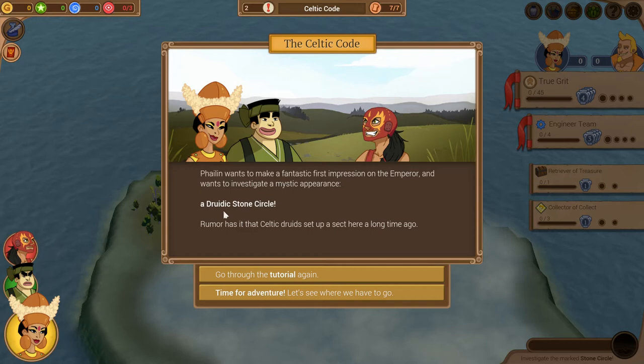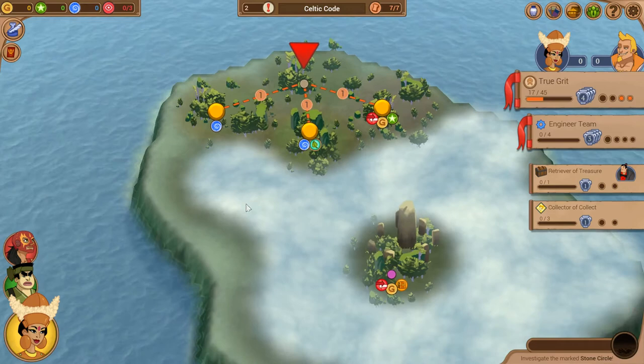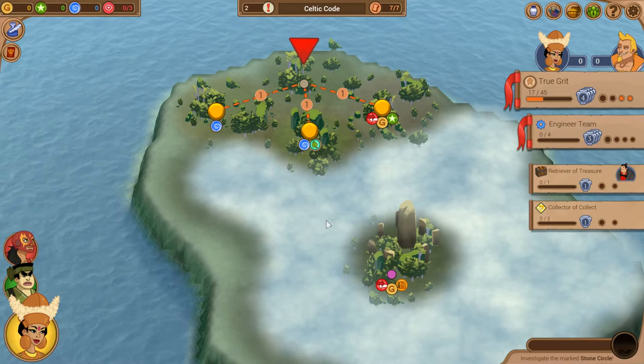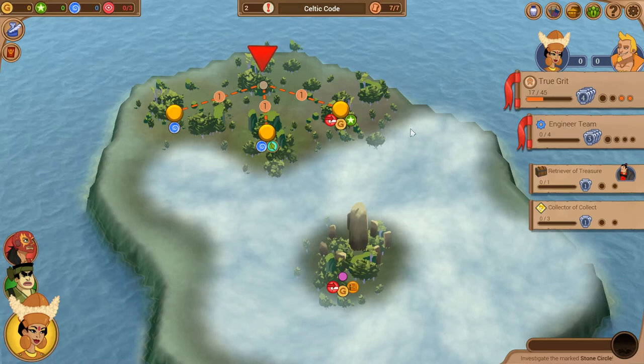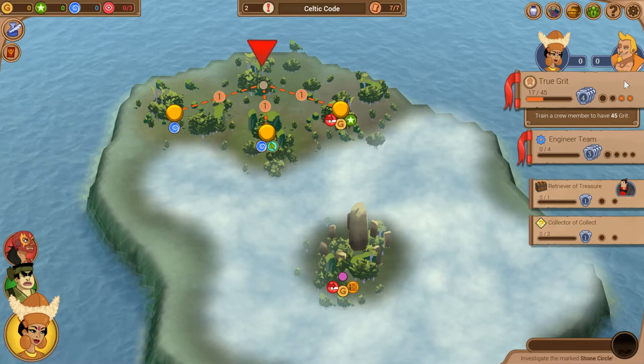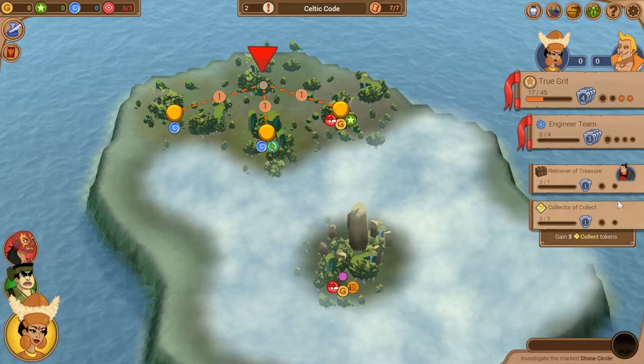Rumor has it that Celtic druids set up a sect here a long time ago. The basic idea is we have a procedurally generated map. We move from node to node, having encounters with the locals, running into challenges, learning stuff, appropriating treasures for our own benefit. Our challenges right now are to train a crew member to have more grit — which is effectively the dodge stat — gain levels of the Engineer perk, retrieve a treasure, and collect three collect tokens.